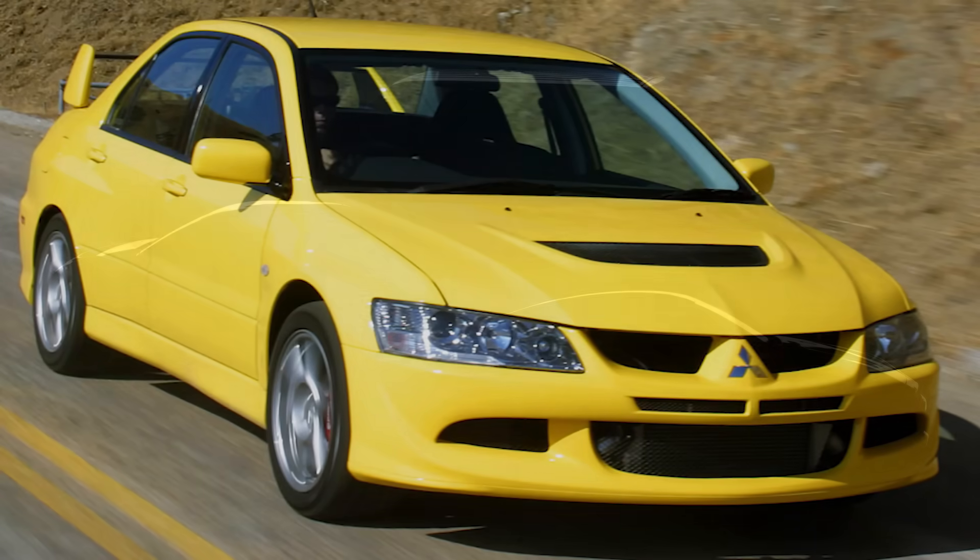Heading back to the silhouettes, we're going to head over to the left-hand side vehicle. This one is definitely much more difficult to decipher. However, after looking around a little bit, it definitely looks to be some type of Mitsubishi Evo. If we head back to the leaked car list, we had the Evo 8 and the Evo 9 on that list, and of course previously this year we did get the Evo 9. So this leaves me to think it's more than likely the Evo 8.